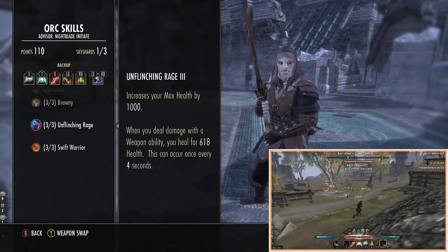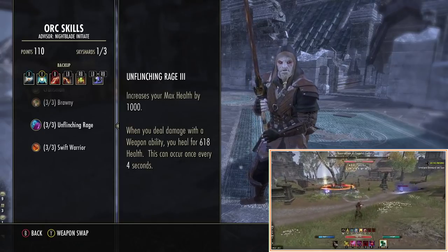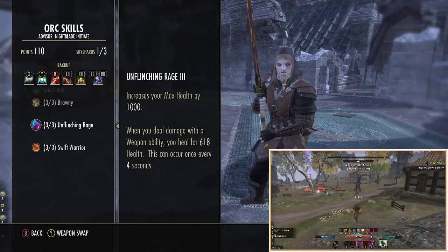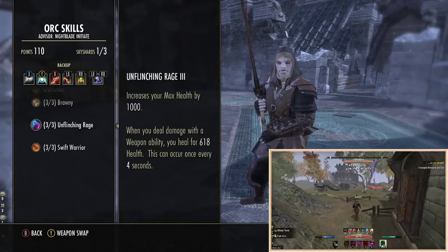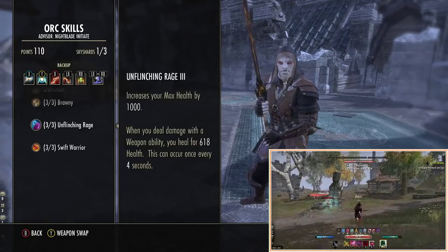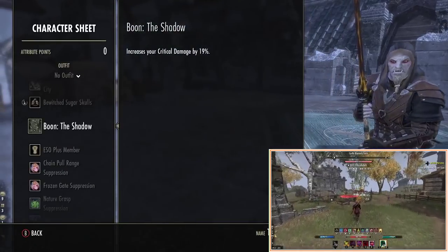I've also tested Wood Elf, Khajiit, and Argonian. I found that Wood Elf hit less, but the speed you get is nice and the sustain is really nice. That's also true for Redguard and Khajiit. But in sheer damage it went: Orc, then Dark Elf, then Khajiit, then Wood Elf in that order.